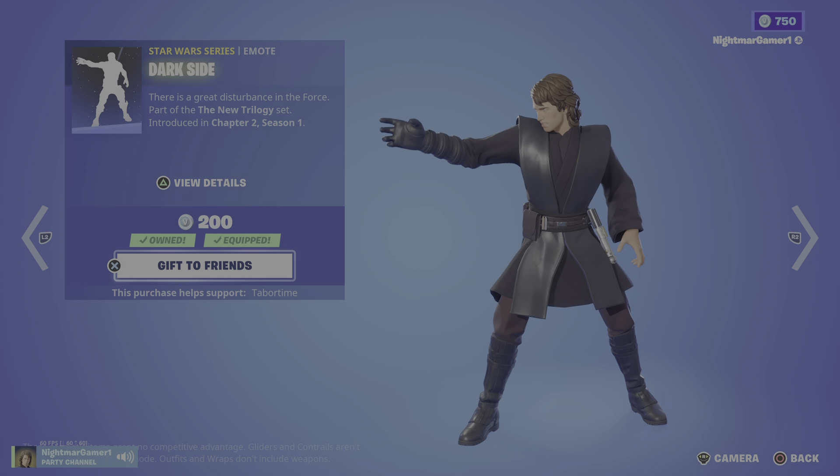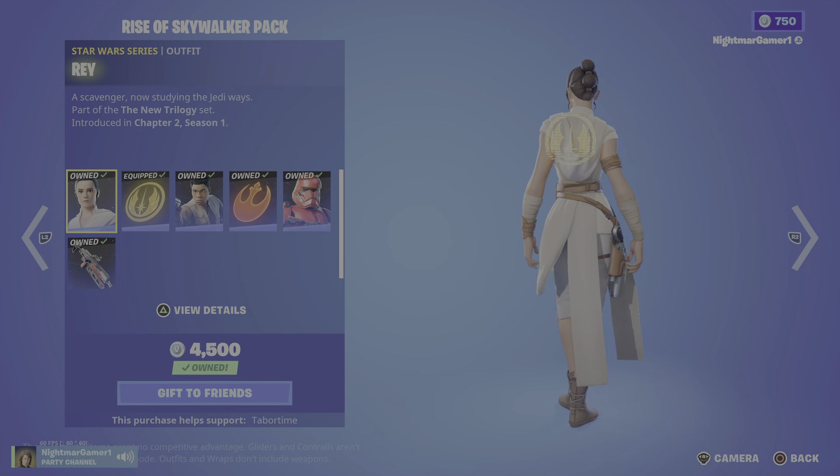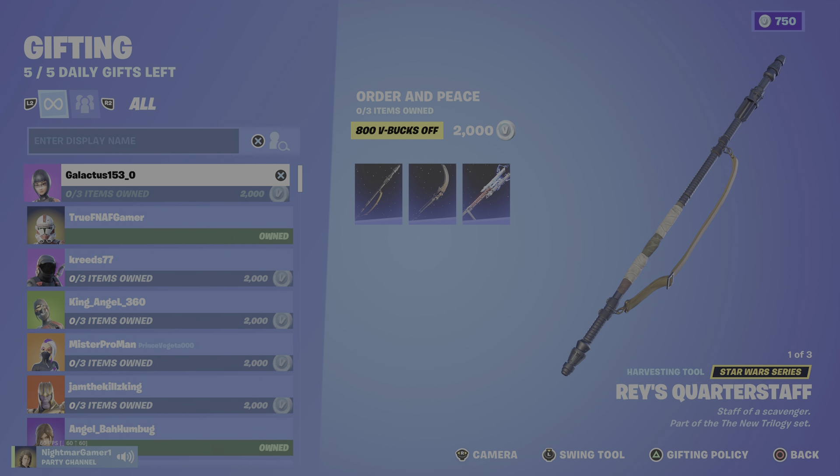Vibro Scythe, Darkseid Emote, Rey with the backlink Jedi Order, Finn — really good character with the backlink Resistance, Sith Trooper, looks like a Candlestick, the backlink Sith Trooper Blaster, Order and Peace Bundle, Rey's Staff, Vibro Staff, and Troll Baton. You can get this bundle for 2,000.